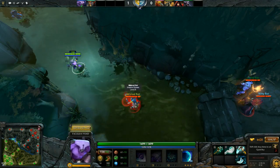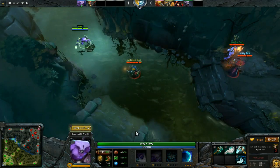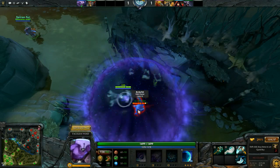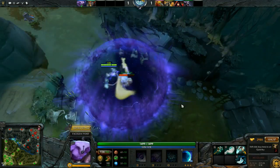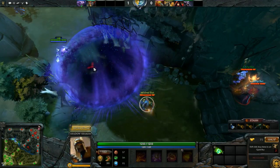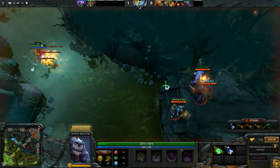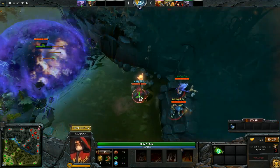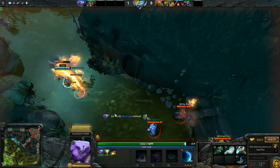In Dota 1, Chronosphere actually froze status durations — for example, if you were hexed for 3 seconds, the hex would pause and resume with 3 seconds remaining afterward. That's not the case in Dota 2; it acts only like a stun. You can see that Witch Doctor's Ghost Scepter runs out of duration in the middle of the Chronosphere. BKB also doesn't prevent anything from Chronosphere, so it's not a good counter. Even magic-immune units like Ancients, Golems, or Roshan can't act under the Chronosphere, as shown with Warlock's Golem.